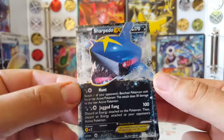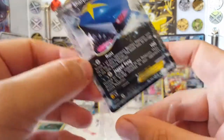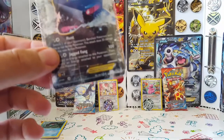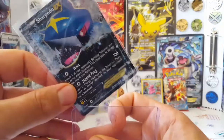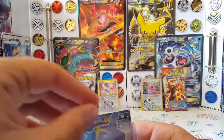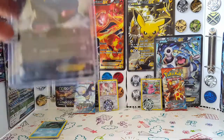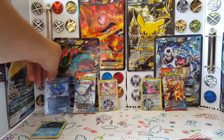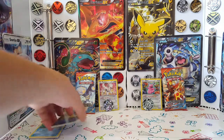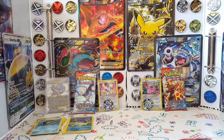And the rare is - beautiful - a Sharpedo EX! Very N64 graphics but still, that is nice and it's getting a top loader. It's very water-themed, which makes sense - it's got the Kyogre, and pretty much most of the good stuff has been water.